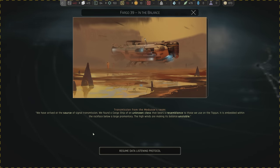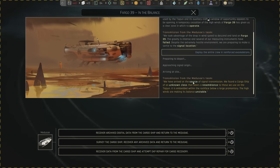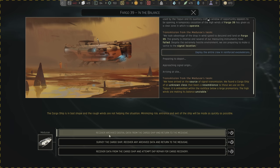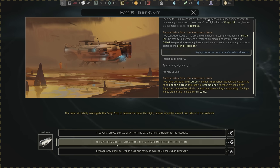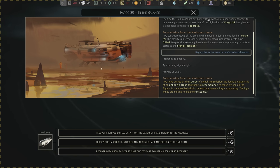Cargo 39 — we've arrived at the source of the signal transmission. We found a cargo ship of an unknown class that bears a resemblance to those we use on the Tycoon. It is embedded within the rock face below a large promontory, and high winds are making its balance unstable. We can either recover archival digital data and return to the Medusa, or recover data and attempt EKP repair for cargo recovery. If we're repairing it, we'll probably have to be under it or inside it, and if it's unstable it could fall and we just die.